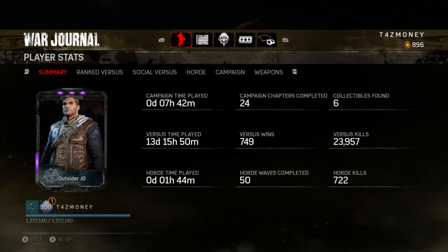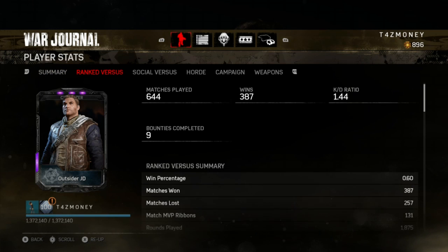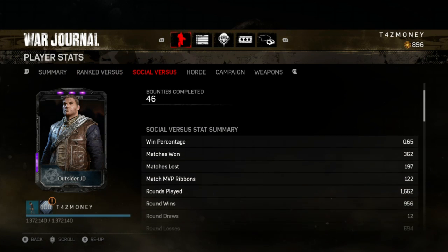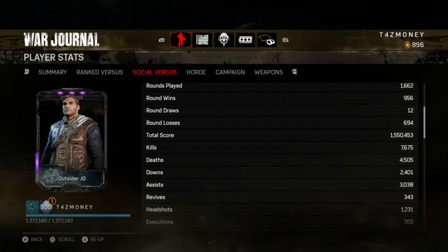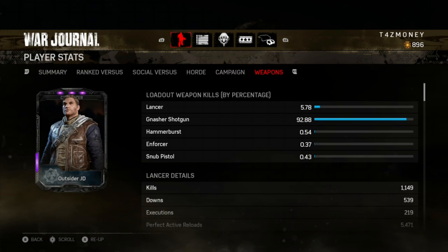So let's go ahead and do it. As you can see, 23,957 kills — almost 24,000. My ranked KD is 1.44 — it went up a little bit — and my social is 1.70. I don't go too in-depth with all this, just a quick run-through of my KD and stuff.